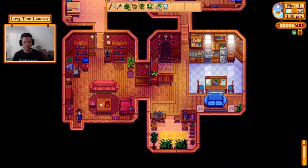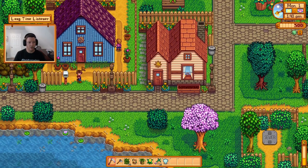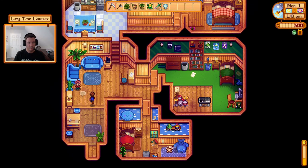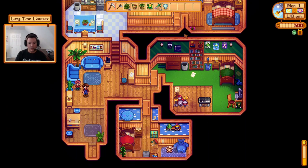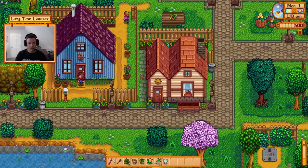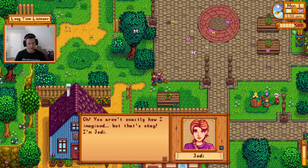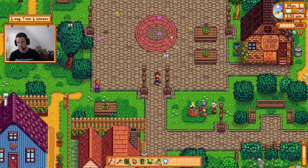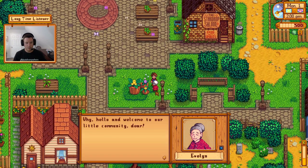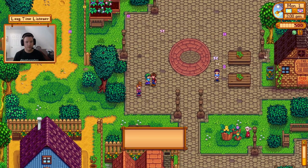Emily says: 'I can read it on your face—you're gonna love it here in Pelican Town.' She works at the saloon. Her sister Haley I've married numerous times on my playthroughs. That was Jody just leaving, and she left her small child Vincent at the house all by himself—that's how small a town we're in. 'You aren't exactly how I imagined, but that's okay—I'm Jody.' And here's Evelyn: 'Hello dear, welcome to our little community. You can call me Granny if you like.' I would rather not.